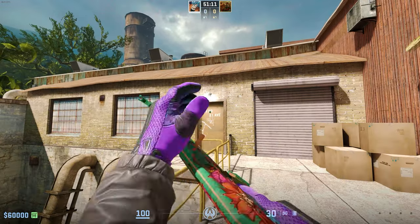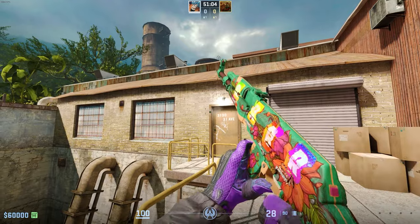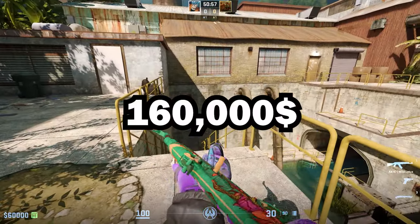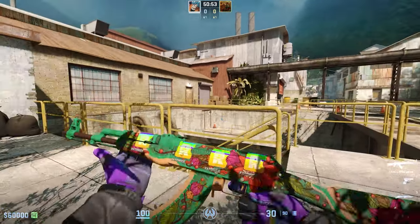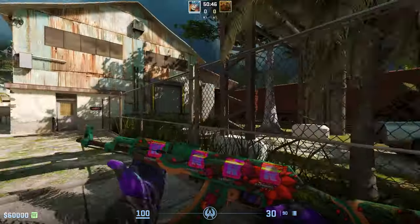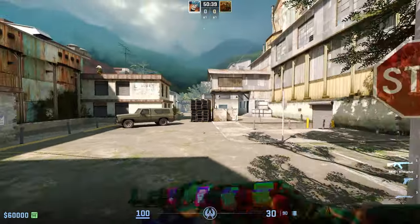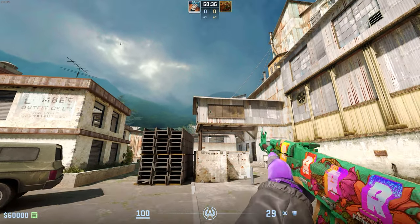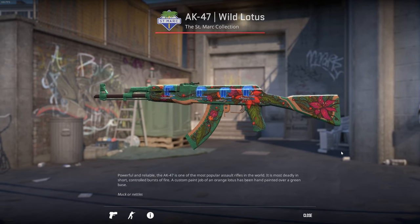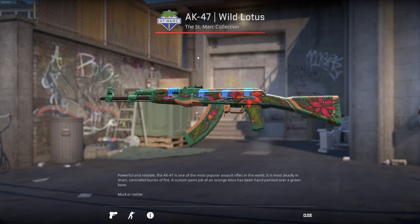In 5th place we have the AK-47 Wild Lotus in Factory New, and this one has four Katowice 2014 Reason holos. It sold for a record $160,000 on Buff back in March 2023. There are fewer than 3,000 Wild Lotus in total circulation. Notably, there is another Wild Lotus with a lower float and 4x Titan hollow stickers that is probably worth even more, but it hasn't been sold so no price can be confirmed.